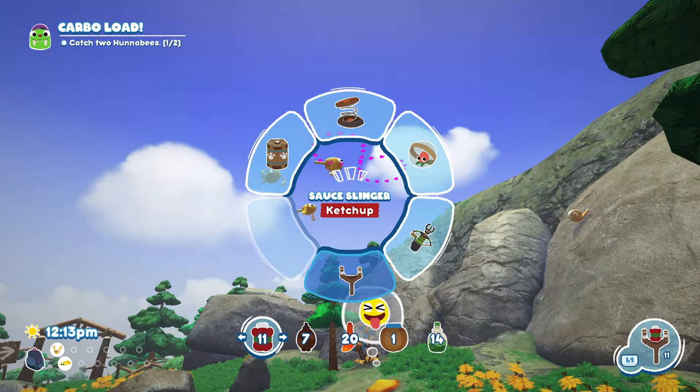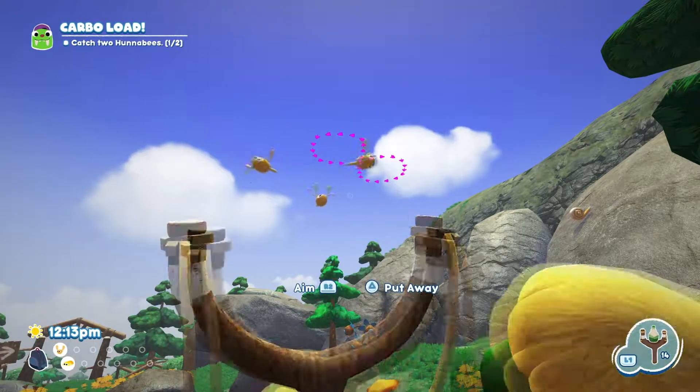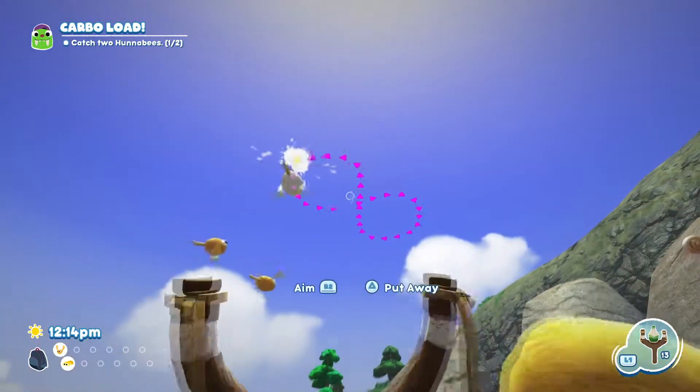The first thing you want to do is go down to the sauce slinger — it really doesn't matter which sauce you have — and then you just want to hit one of the honeybees.